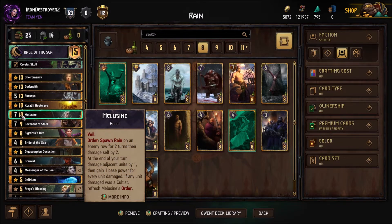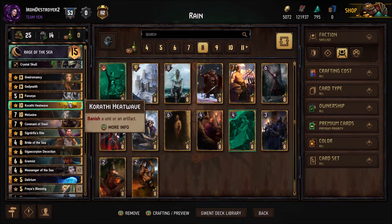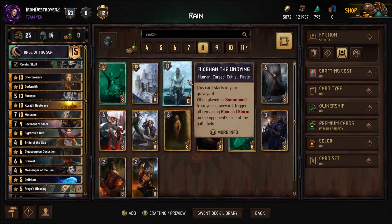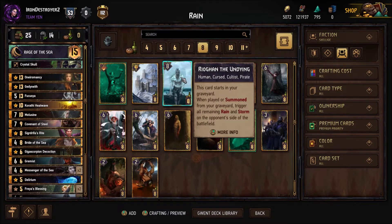You don't really need Melusine here - this is no longer relying on just three rounds of Melusine. If they banish Melusine that's kind of okay, although obviously you don't want them to. It's harder for them to do it immediately. If you don't have Melusine round one, you play it round two and it goes to your discard pile. Ryogan the Undying is eight provisions, and it gives you no extra value - the value just comes faster, like Unseen Elder with devotion. You get the same rain and storm value eventually.